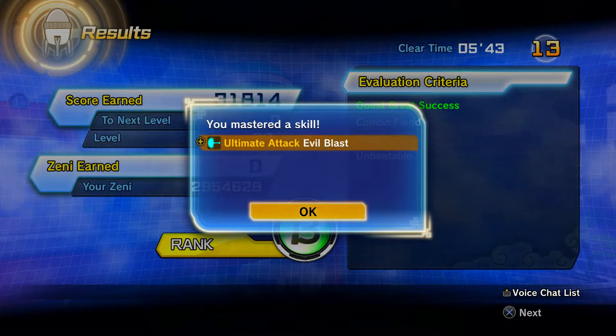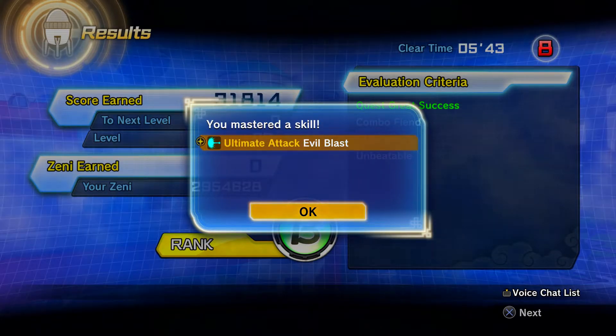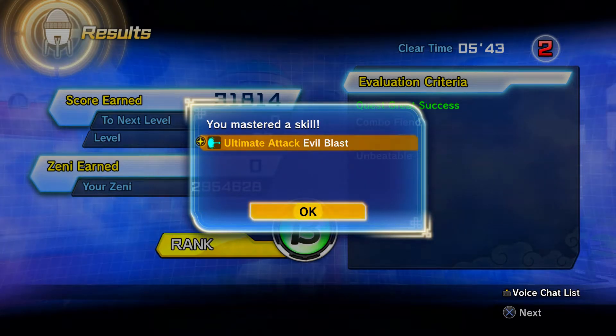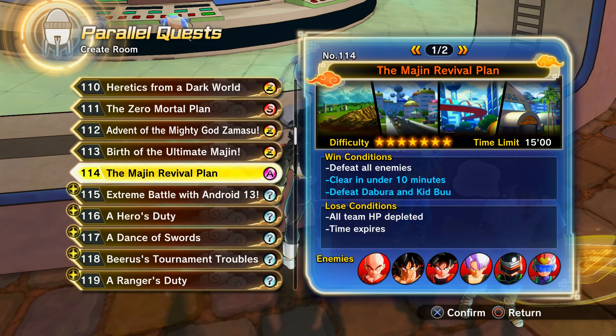When you go for the Ultimate Finish, defeat Dabora and he will have a chance to drop the Evil Blast Ultimate Attack. You will get the 'You Got Skill' pop-up if you do actually unlock this skill. Very nice right there.